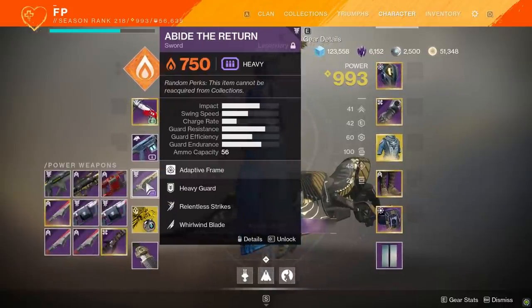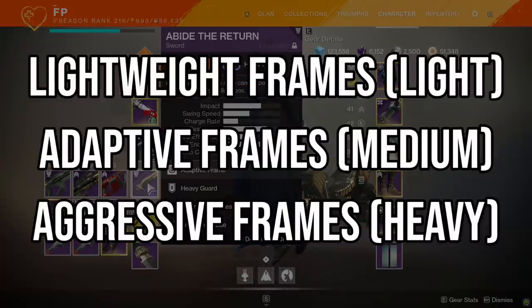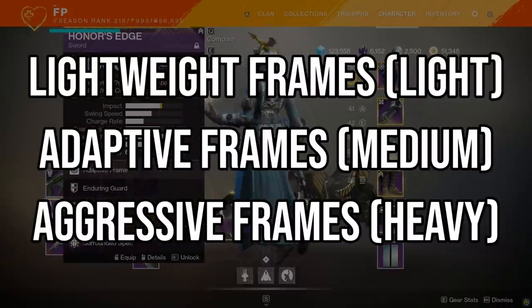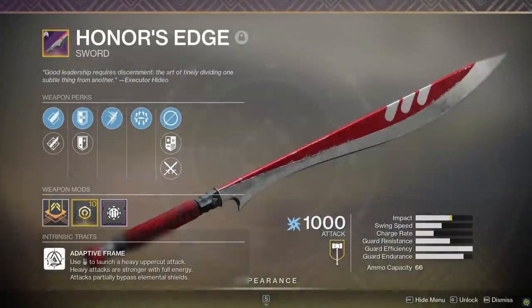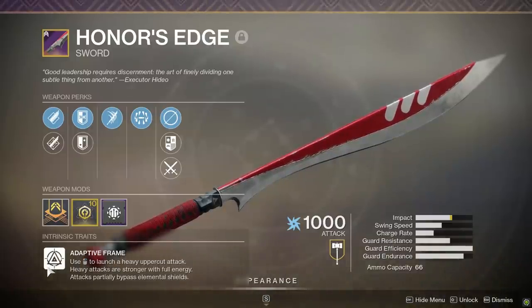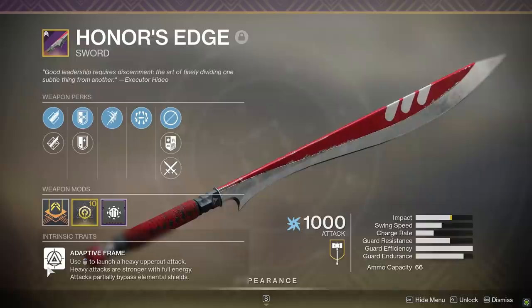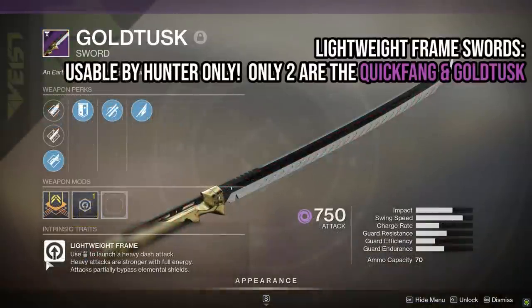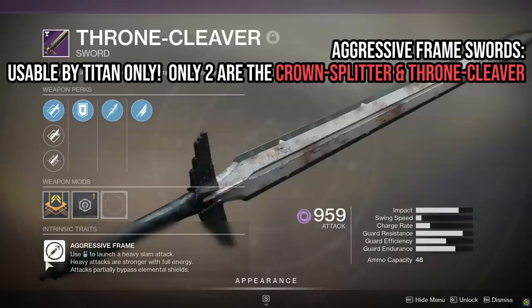There are three main archetypes of sword: lightweight frames, adaptive frames, and aggressive frames — light, medium, and heavy. Almost every sword in the game is an adaptive frame, and these are the only swords usable by the warlock class. Lightweight frame swords are hunter-only — the Quick Fang and the Gold Tusk — and aggressive frames are titan-only, with the Crown Splitter and the Throne Cleaver. Warlocks have class-specific swords too: Eternity's Edge and Death's Razor, but both are adaptive frames.